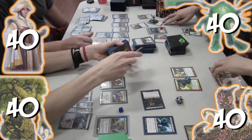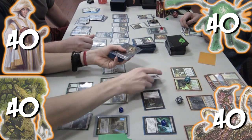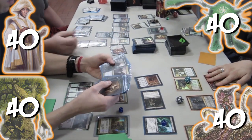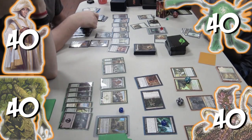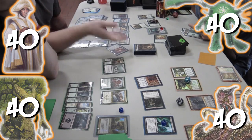Jon casts Ral Zarek and shoots the Diregraf Ghoul, killing it. This only leaves one last Army of the Damned in the horde's graveyard. So for the sake of finishing the game as quickly as possible, Nick activates the disc, blowing up everything, killing the horde's creatures, and winning us the game.